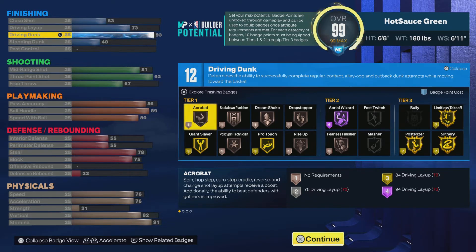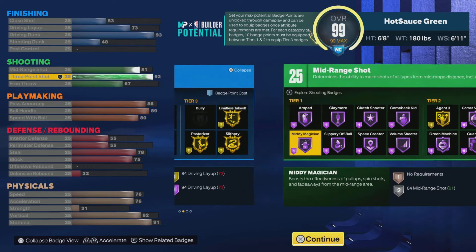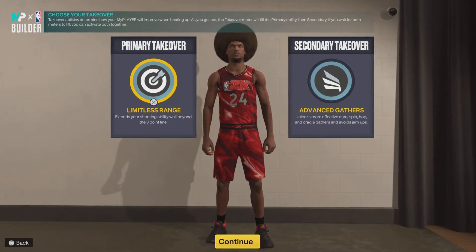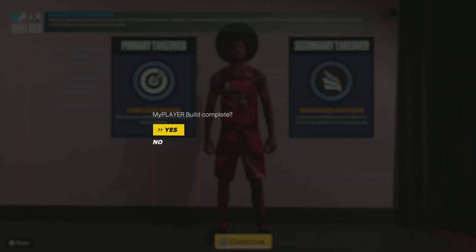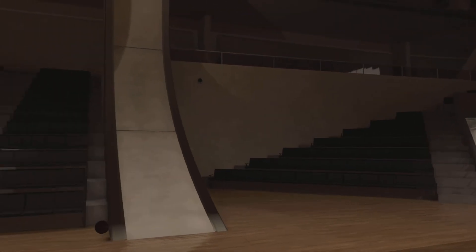Keep in mind this is a 6'8" guard, so for all the 6'9" guard people saying they're gonna get patched — this is a 6'8" guard with Hall of Fame Quick First Step, they ain't patching anything. We went with Limitless Range for the primary takeover and Fast Gatherer for the secondary to try that out, and he's compared to players like Kobe, LaMelo, Tyrese, and LaMelo.